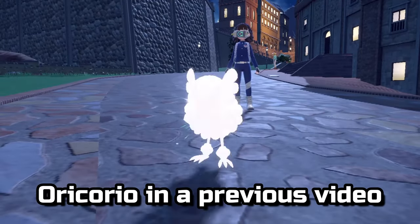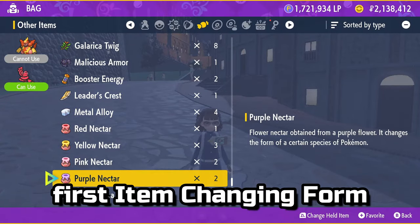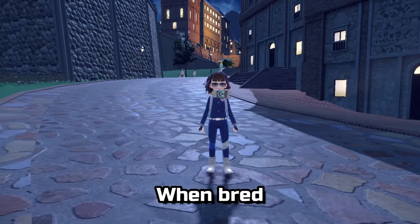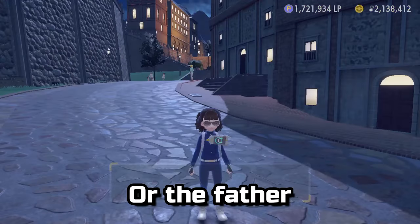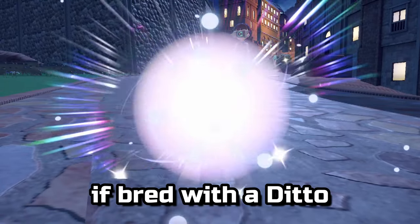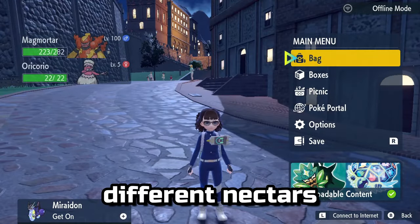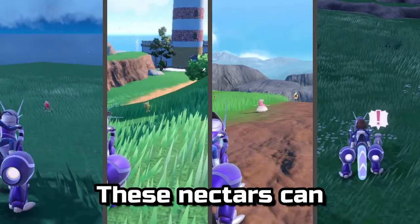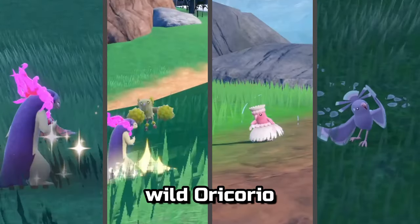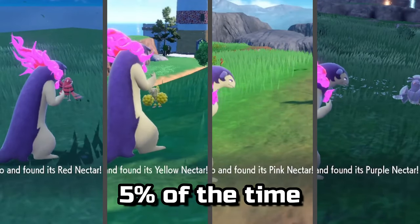I've talked about Oricorio in a previous video, but it's also our first item-changing form for this one. When bred, Oricorio will pass on the colored form of the mother parent, or the father if bred with a Ditto. This form can then be swapped out later by using different Nectars purchasable at Delibird Présence. These Nectars can also be found on wild Oricorio as a held item 5% of the time.